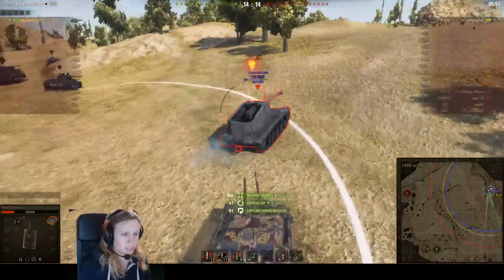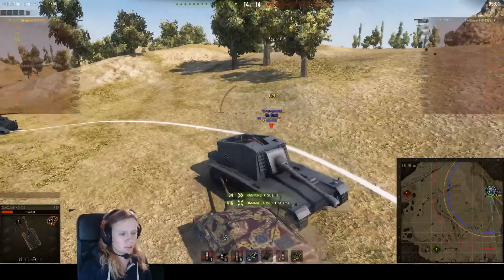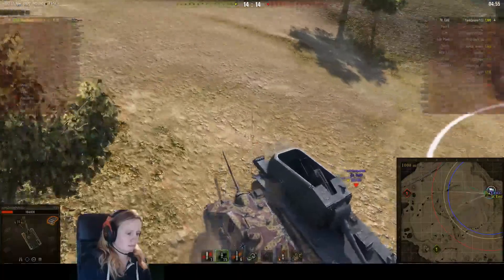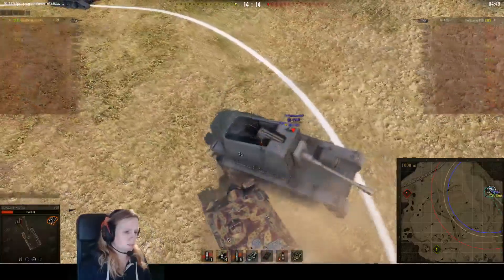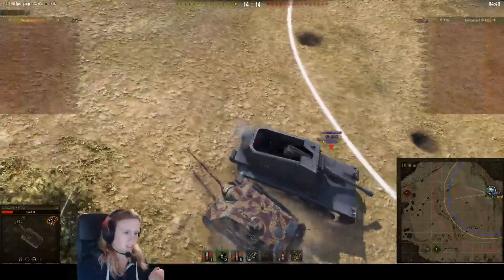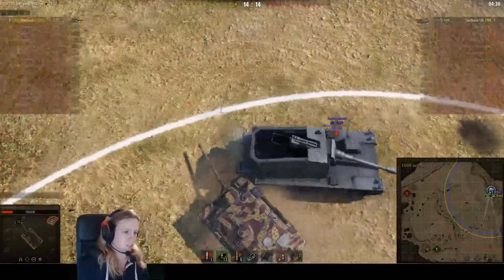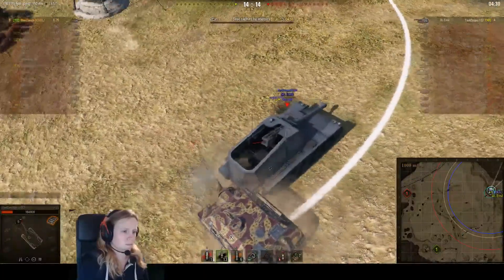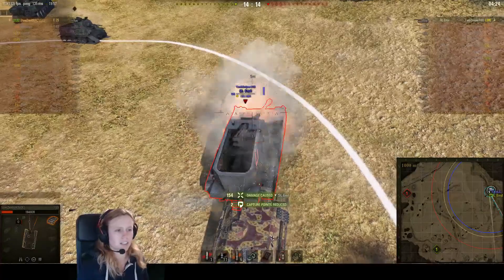He is faster than the Sint-Emil, so he just reset the game. In this situation he's faster, but he still needs to be very careful, because every mistake in his driving could let the Sint-Emil kill him. But he's almost there — he just needs to get his tracks behind the Sint-Emil and then it's over. There he goes — he's behind and the Sint-Emil can't do anything anymore.